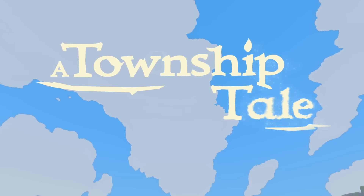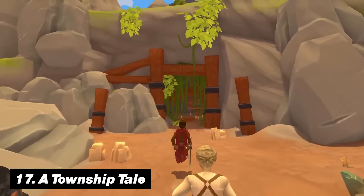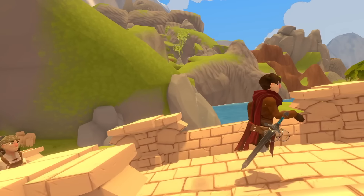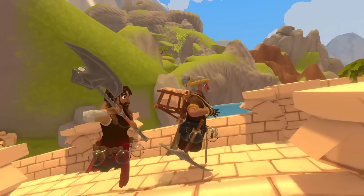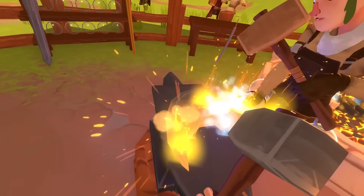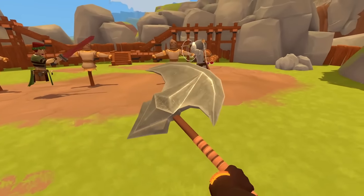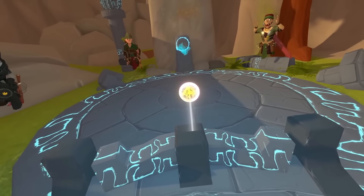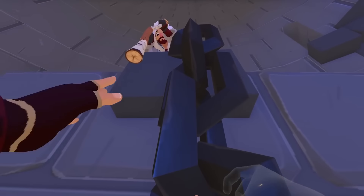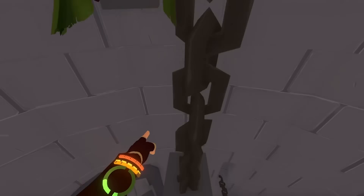Number seventeen is A Township Tale. If you want to journey across a vast medieval fantasy world filled with mysteries and ancient secrets, then A Township Tale is your best pick. You can choose to become whatever you want — from a warrior to a blacksmith or crafter — so that you can create your own story in this gorgeous world. And with its multiplayer mode, you can band together with friends to explore the world and go on adventures.